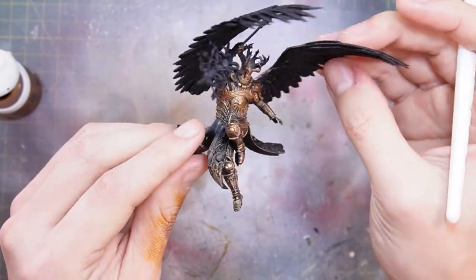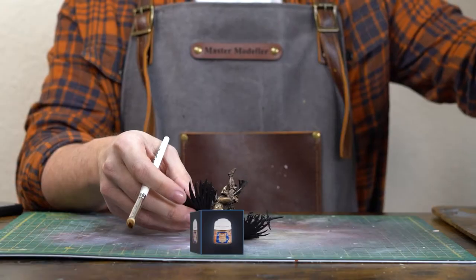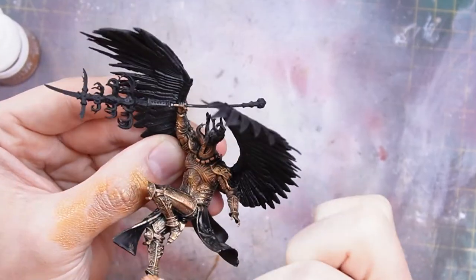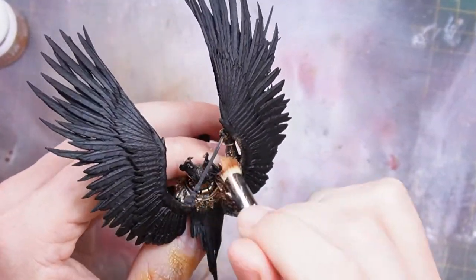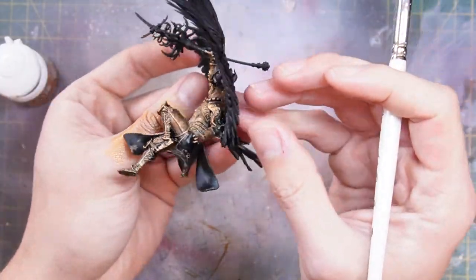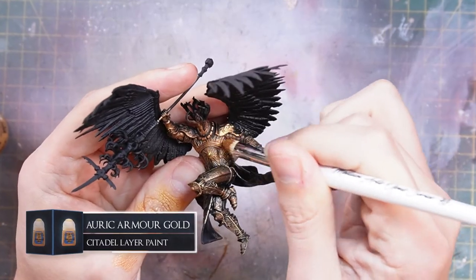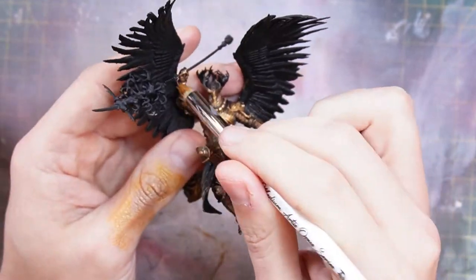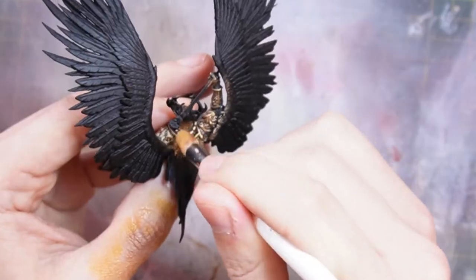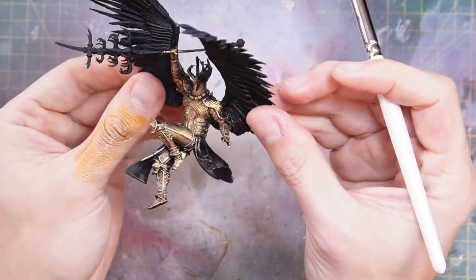We've got some nice highlights of gold on the breastplate, under the arm, on the shoulders, on the knee. I'm going to try out some Fulgrite Copper, being careful not to overdo it — it might start to lose contrast if I apply too many layers. Then our final bright one: Auric Armor Gold. I need to make sure I haven't got too much on my brush — very thin, dry amounts — just to dry brush on our brightest highlights without overpowering too many areas. There is our armor, and I think that looks pretty good for the Crucible Knight.